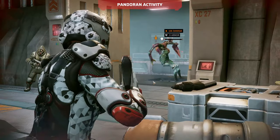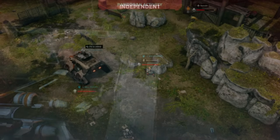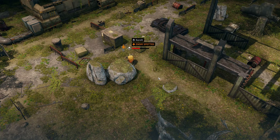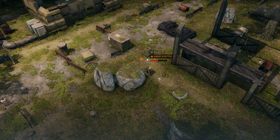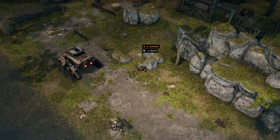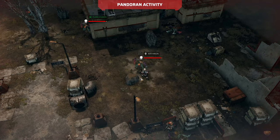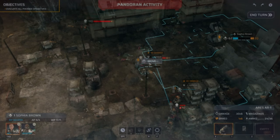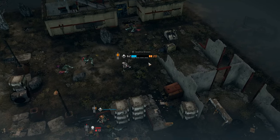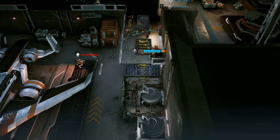When it comes to the cover system in Phoenix Point, it works very much like in every similar game. Low cover offers partial protection while full cover offers a much higher degree of protection, but only from specific directions and only from ranged attacks. Melee enemies have no problems running up to your soldiers and clawing, biting, or bashing them behind cover. Low cover can also be vaulted over, reducing movement distance, and also allows jumps over certain objects and between floors.